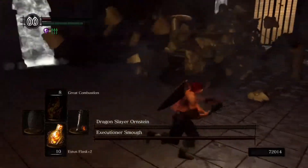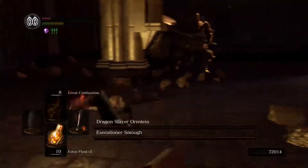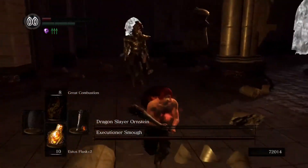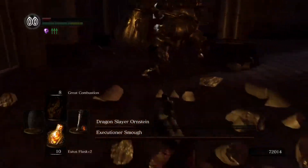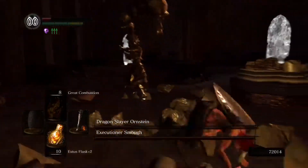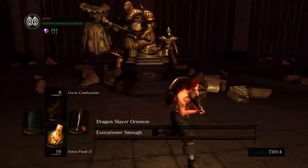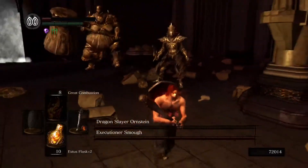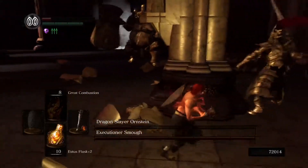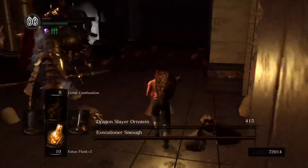What does Ornstein do? He's dashing — I need to move away. Now he's doing a two-handed combo: one, two. There was a three-hit combo from Ornstein. I need to separate them. Super punish. Ornstein is done.